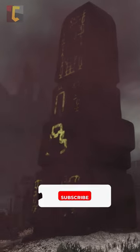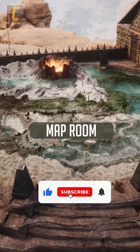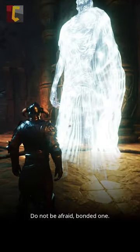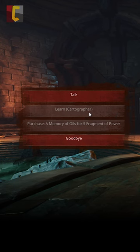To take advantage of this method, you'll need to build a map room. This requires the cartographer feat, which you can learn by talking to the archivist in the archives beneath the unnamed city.